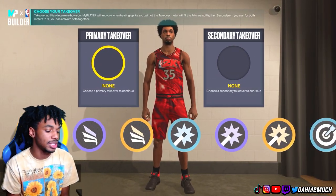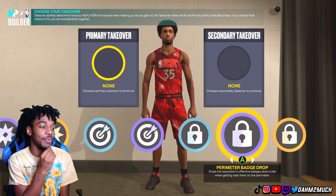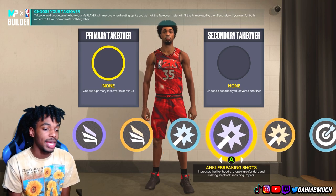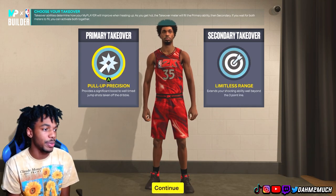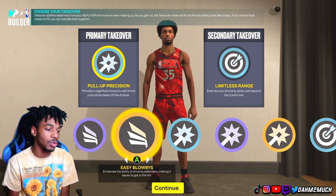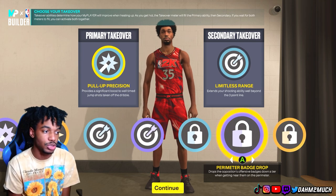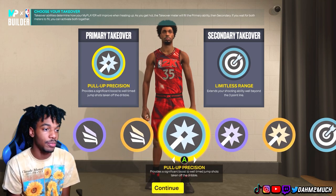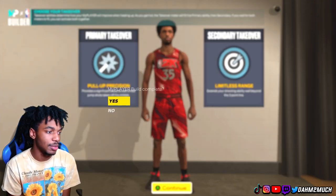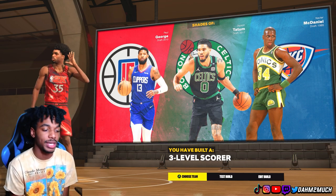For takeovers we get slashing, shot creating, sharp, and lockdown on this 6'10 Kevin Durant build. For KD specifically I'd say pull-up precision primary and limitless range secondary. But think about all the sets you can use — finishing, shot creating, sharp — you can do anything with this build. Want better defense? Got it. Better shooting? Got it. Better ball handling or finishing? You literally have it all in one build. The archetype name you get is a three-level scorer with shades of Paul George, Jayson Tatum, and Xavier McDaniel.